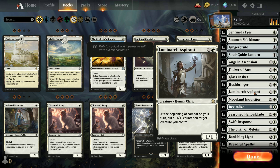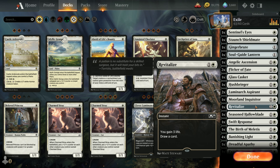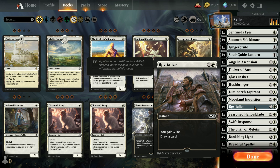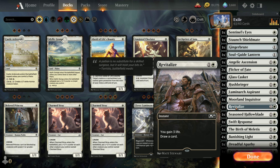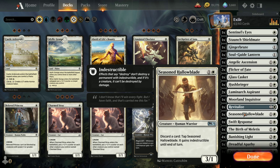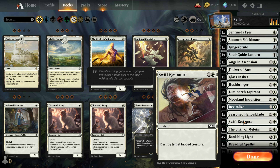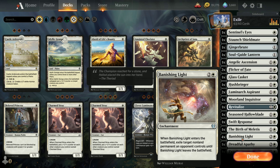A couple of Luminarch Aspirants to add plus-one counters onto my creatures before combat. One Moreland Inquisitor — you can give him First Strike when you pay for it. Just one Revitalize to gain 3 life and draw a card. This is one of the cantrips that replaces itself, so I don't mind going over 60 cards. One copy of Seasoned Hallowblade — you discard a card, tap him, and he gains Indestructible. One Swift Response to destroy a tapped creature.